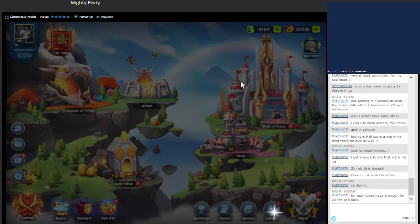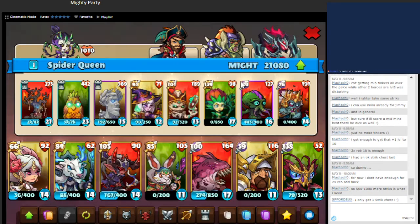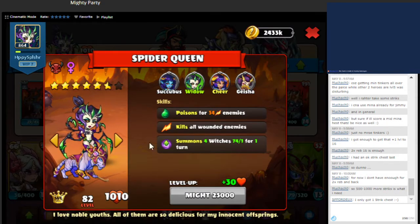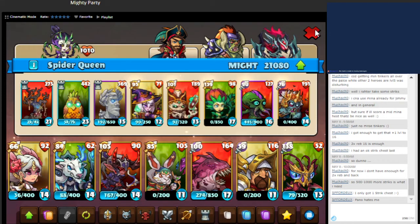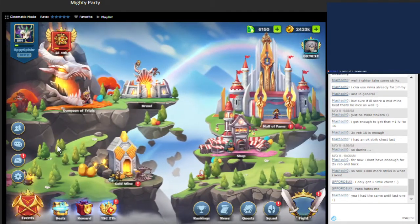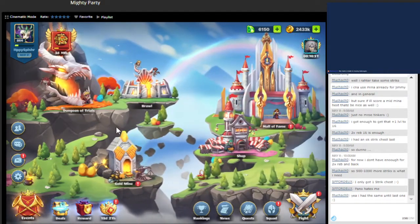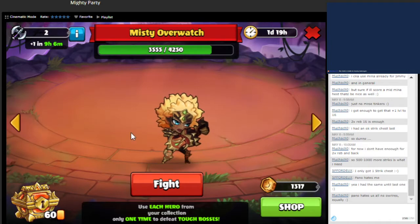I was checking out the chat before and it was saying that maybe Spider is probably a better warlord for the Misty Overwatch rather than the pirate. We shall find out. We did about 600 the last time we fought them, and the Shimunas that they were summoning were the most damaging of the units, so let's see if we can come up with a strategy.